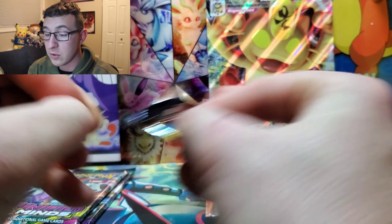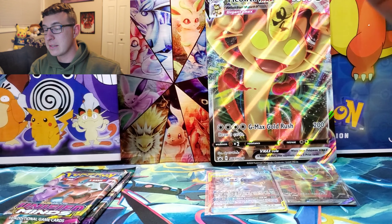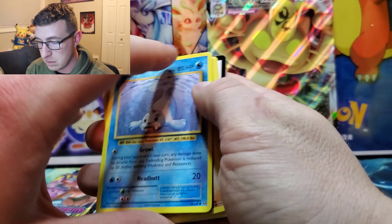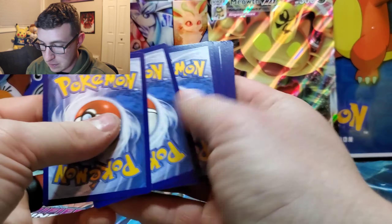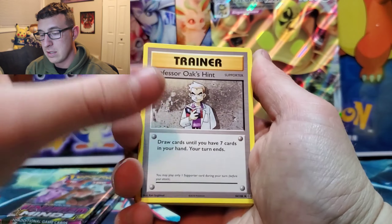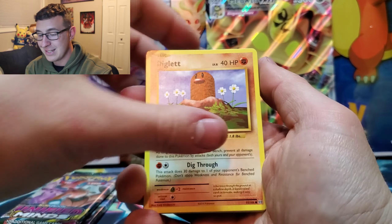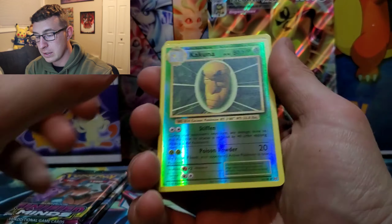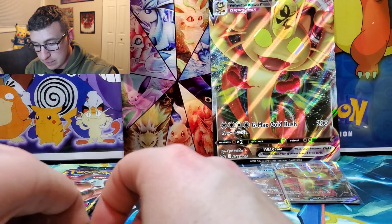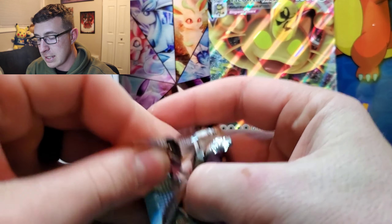Sleeving up that Blastoise Piplup GX — we actually got something really nice out of this pack. Setting that aside, I'll show all the cards at the end. Next is Evolutions — one of my favorite sets because it features the old artworks from Base Set. Code card for that. We got Professor Oak's Hint, Double Colorless Energy, Super Potion, Seal, Diglett, Horsea, Sandshrew, Voltorb reverse, Kakuna, and the rare is a Scyther.